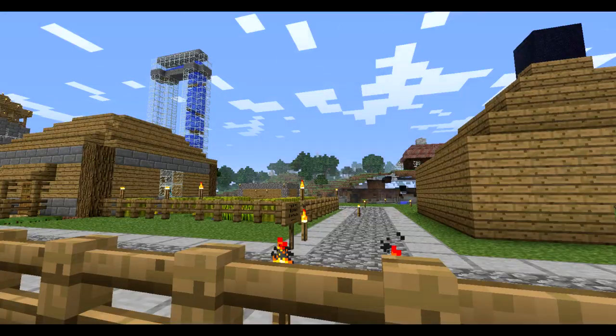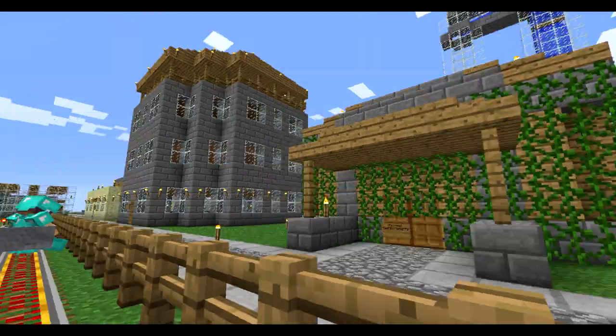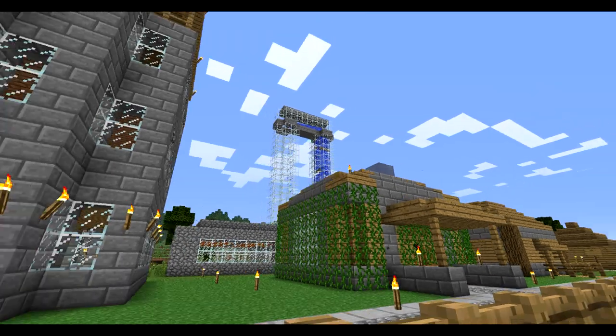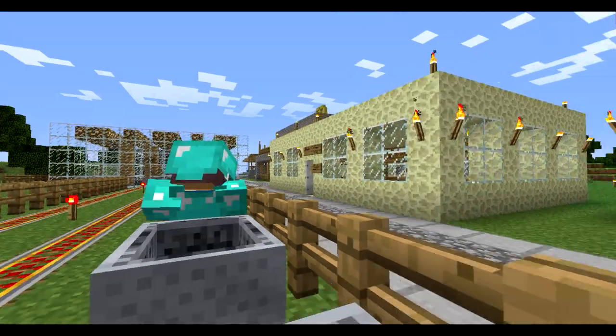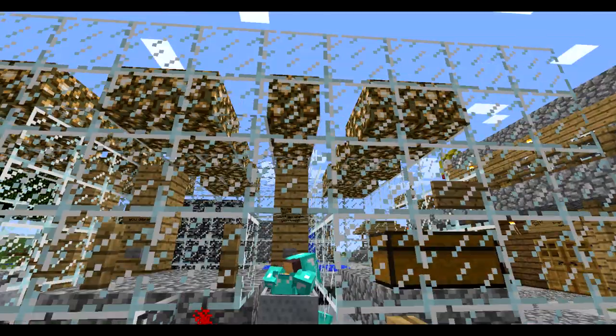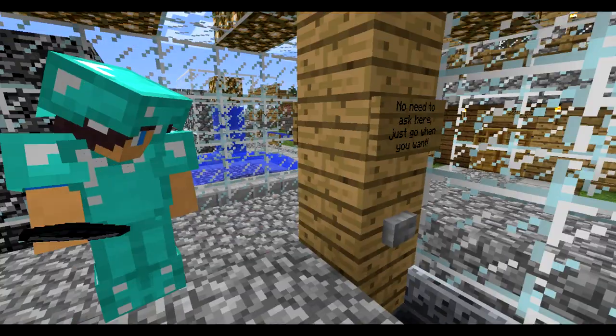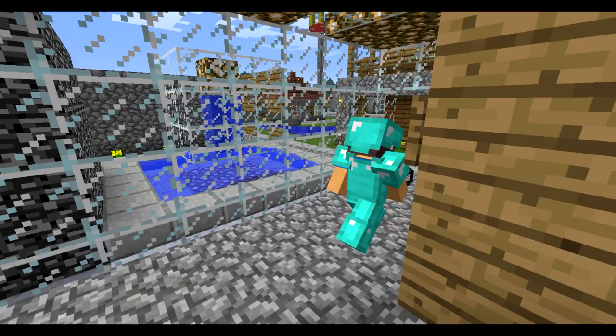On the right side you can see my mob farm — it's the glass building. I don't know why the cart stopped, but I'll get out here. Probably an object on the track. Well, let's go.